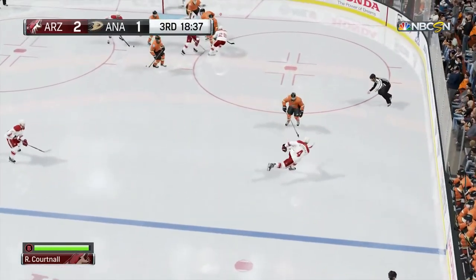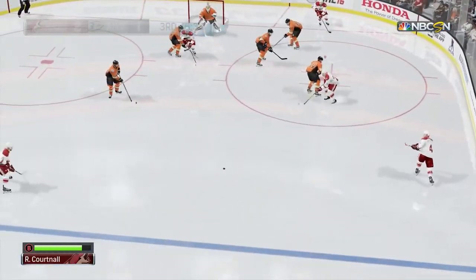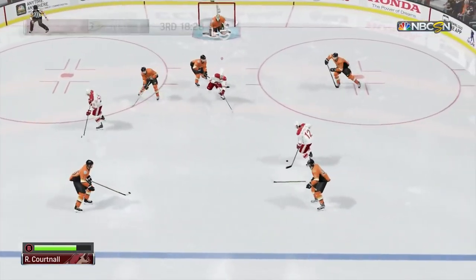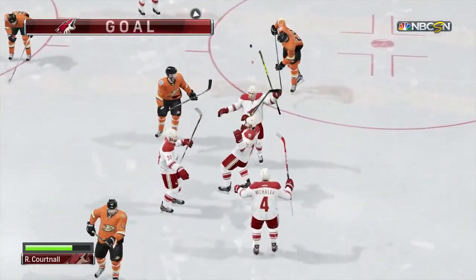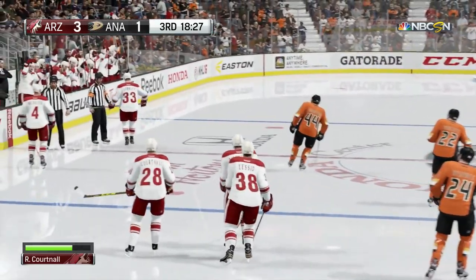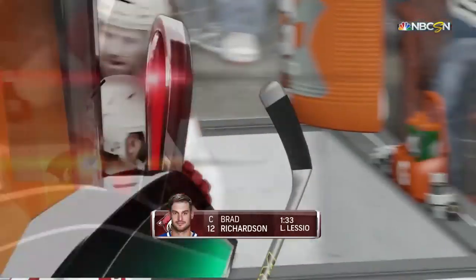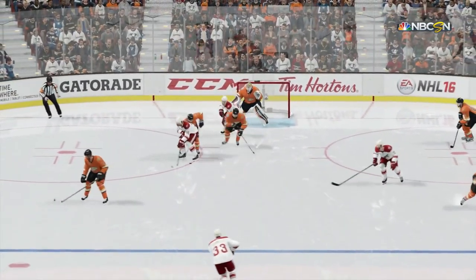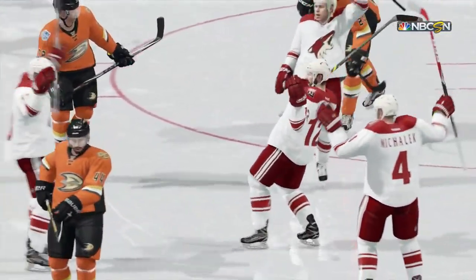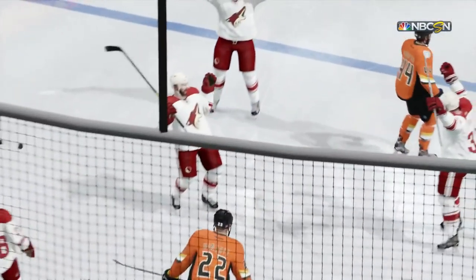Here we are into the third period. Winning a faceoff, that's a block on the shot, but the Coyotes keep it in. Cycling around here, back to the point, pass in front to Cortnall — that shot might have hit somebody in the head and it ends up on the stick of Richardson again. He's got his second goal of the night. Cortnall had a hard shot that stunned the defenseman and the play continued, eventually this pass right on Richardson's tape, and he lets a low hard shot go that beats the goaltender stick side and gives Arizona their two-goal lead back.